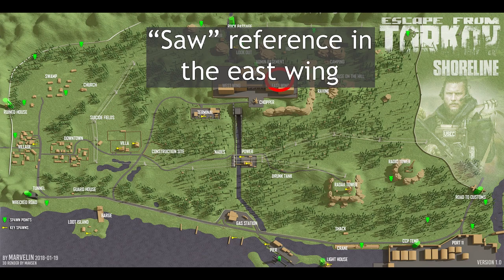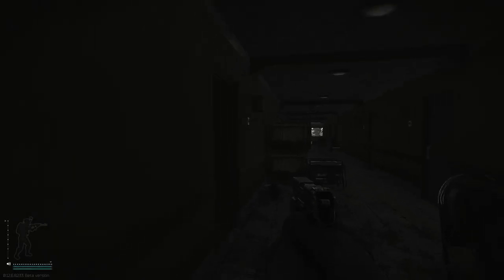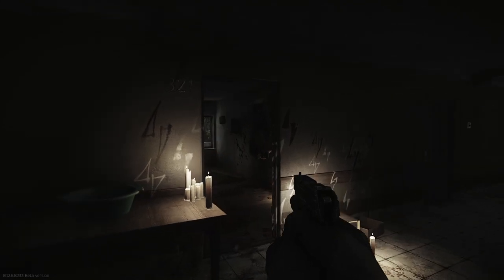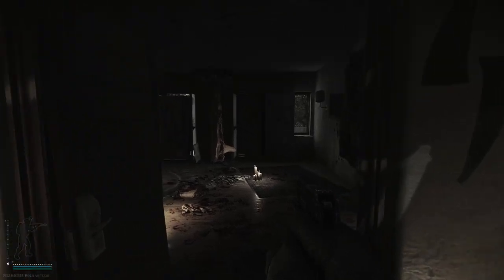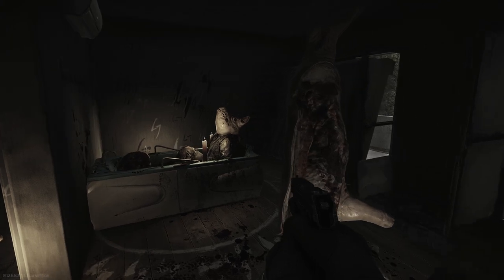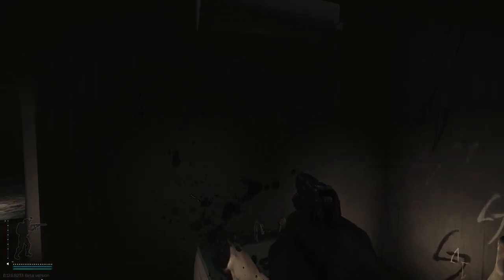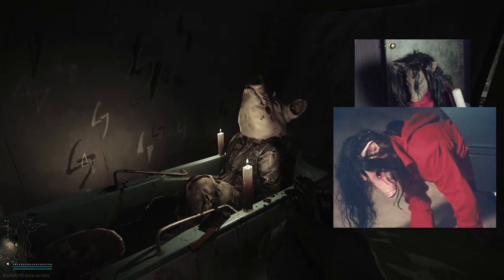The next easter egg on our list is a Saw reference in the east wing of the health resort. This easter egg is discovered upon entering room 321. Upon entering the room you notice many blood stains and someone laying in the bathtub wearing a pig mask. The mask is a very obvious reference to the same masks worn in the Saw movies by the perpetrators.